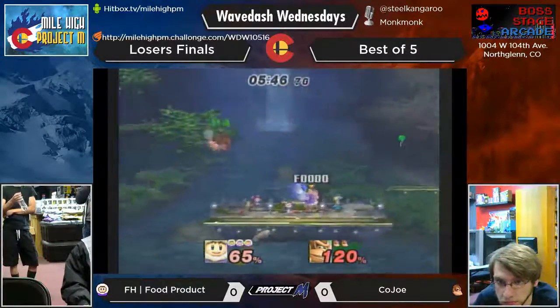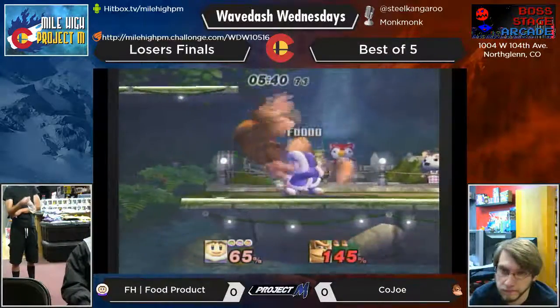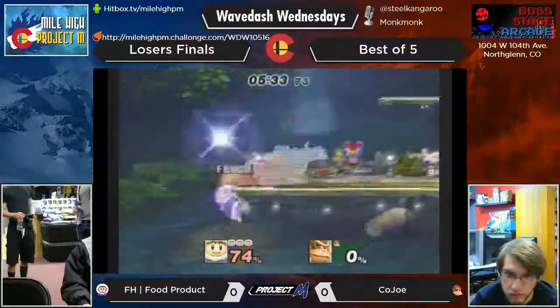He utilizes the fact that Nana's side B lasts a little bit longer and he can just down smash or forward smash out of it. He really played with the timing of that side B. Side B is his huge mix-up tool that he uses to really mess up his opponents.